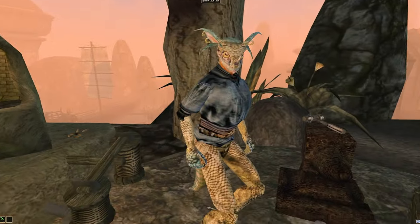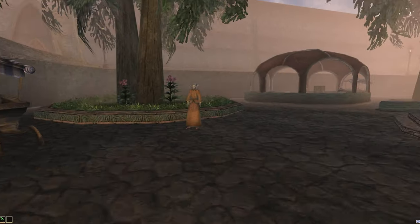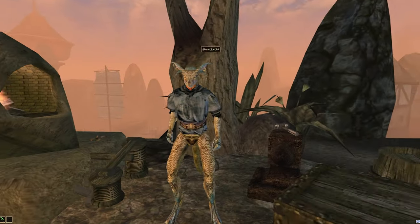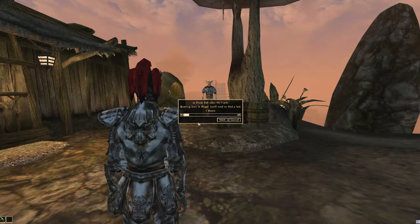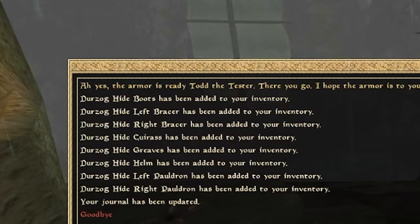First, we get a new smith out in Dagenfell that sells all types of organic armor, and a merchant in Tribunal that you can buy Durzog Armor from for the low price of 2,000 gold. But in order to get this armor, you will have to come up with five Durzog hides, give it to the merchant, wait a week ominously in the wings as you stare at him while he works in typical Morrowind fashion, before collecting your armor for 25,000 gold. So this is pretty expensive, but for the looks that you get, I can't complain too much.